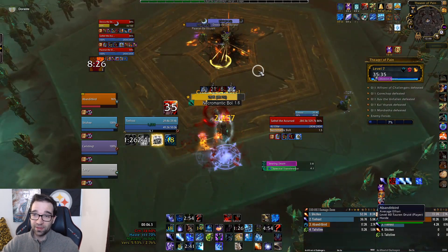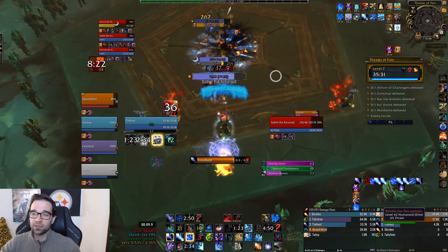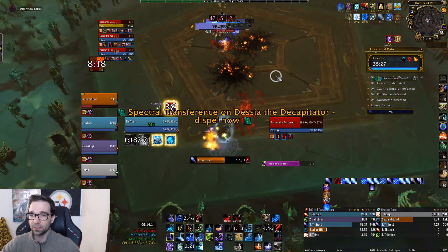Unfortunately I hit him so hard with crits that I do pull aggro off our tank. He doesn't hit me very hard and doesn't even auto attack me, but it does cause a disruption because the tank has to come pick him back up, moving them out of a Blizzard and our Flame Patches, so we do lose some damage on the bosses.